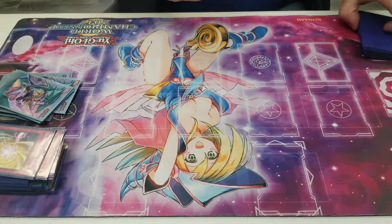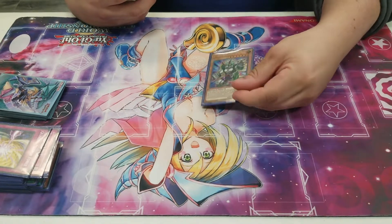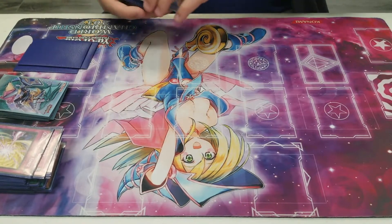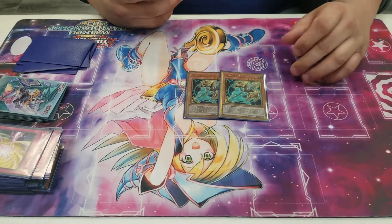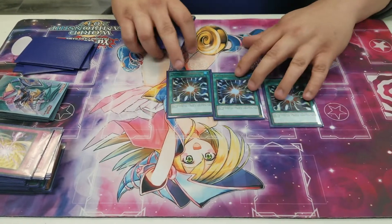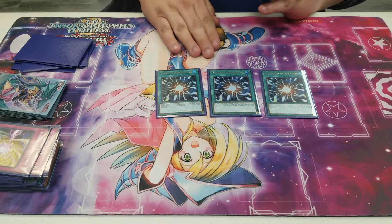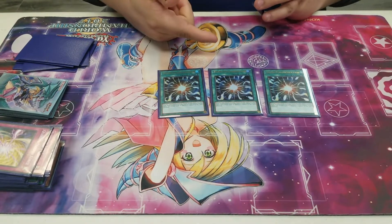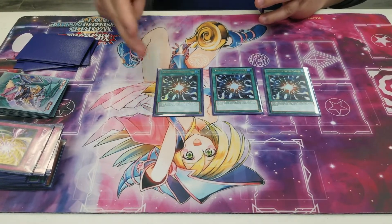Side deck: we play one Pancreatops — I sided it once today and it helped me get out of a Necrovalley Unicore, it was really good. Two Phantasm Spirita, two Nibiru, two Lancelot. I really like the sided hand traps at two — they just kind of feel right at that number. We also play three Super Poly for Super Poly targets. And if you don't know, Red-Eyes Fusion makes any monster it summons named Red-Eyes Black Dragon, so you can out a Dragoons with Super Poly by fusing a Dark Magician with your opponent's Dragoons to make a Dragoons of your own.